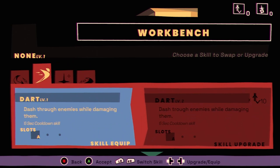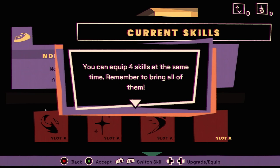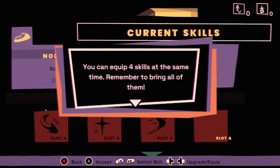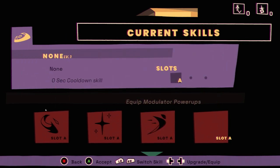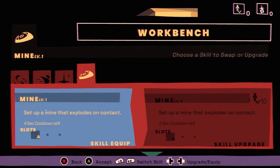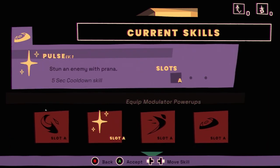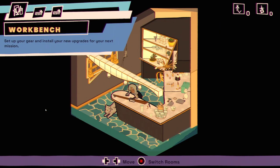Okay we've equipped it — now we can upgrade if we want. The interface is giving me a hard time: upgrade and swap are combined on the same screen, hence the confusion. I have to select the mine specifically. 'Set up your gear and install your new upgrades for your next mission.' I do like the look of that workshop — gone for almost a 70s vibe.